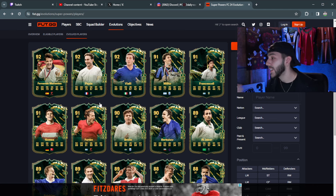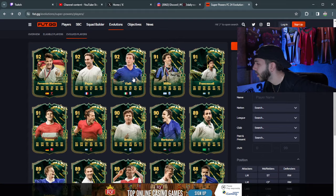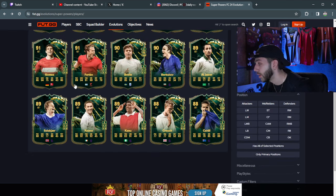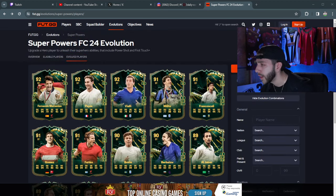The stats are looking okay for most of the cards, but I think they need to move up a little bit more. If they'd given a weak foot or skill move upgrade I would have been happier. Forlan is probably the best right now, then Francescoli and Morientes. You can probably get away with Papin. Vialli's okay — his stats are a bit better than Keane. But overall the cards aren't super crazy for 100k.